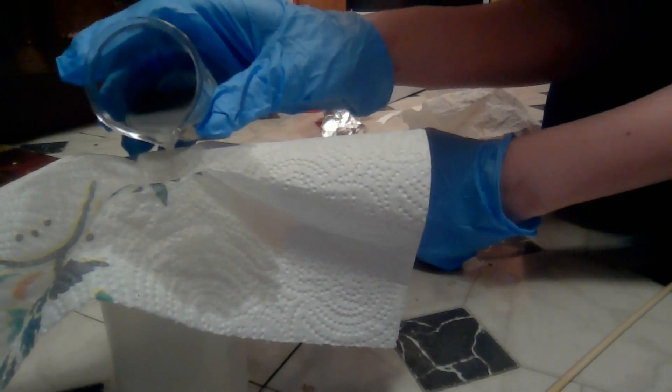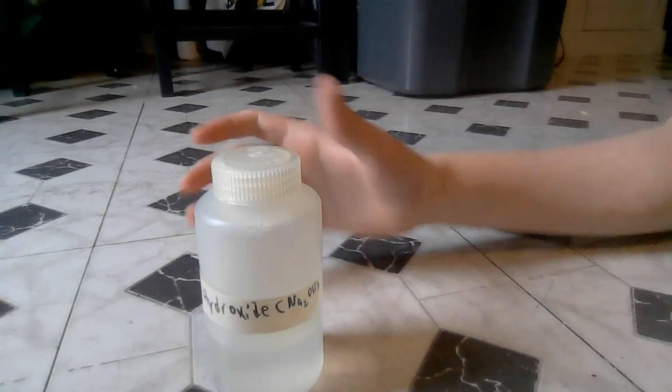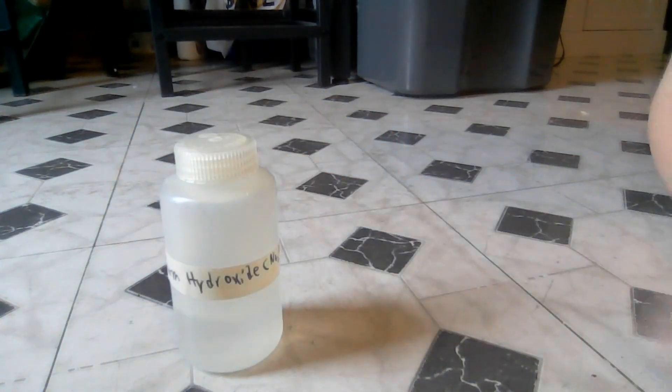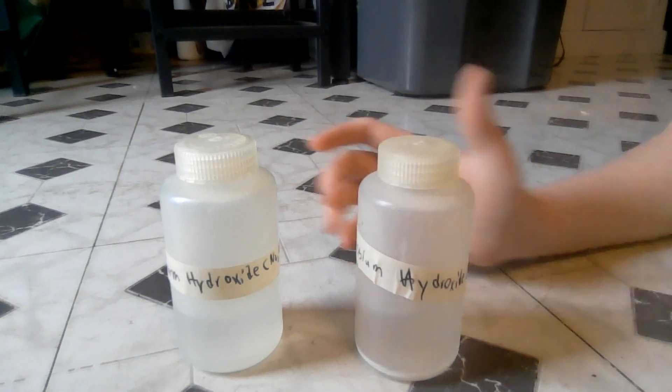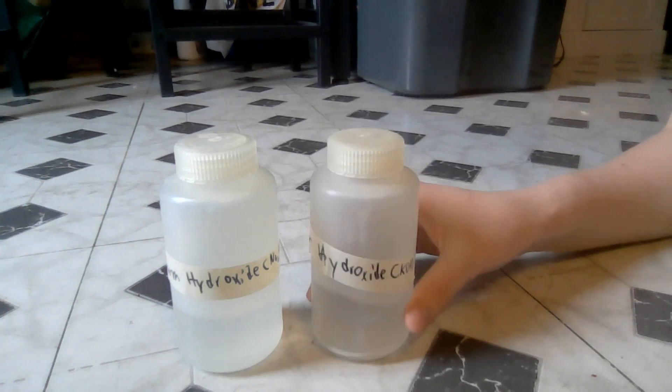The sodium hydroxide is pretty caustic — it's around a pH of 14 at its most concentrated, although mine is only a 11 or 12. Here is our final result, our little batch of sodium hydroxide. I also made its sister chemical potassium hydroxide using some of our sodium hydroxide and potassium carbonate, so we have two really bad chemicals now.